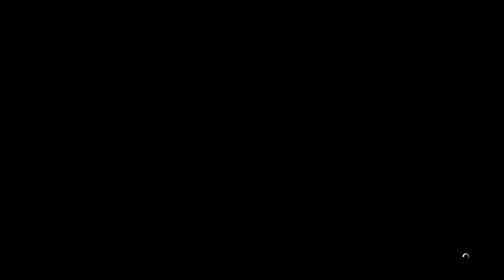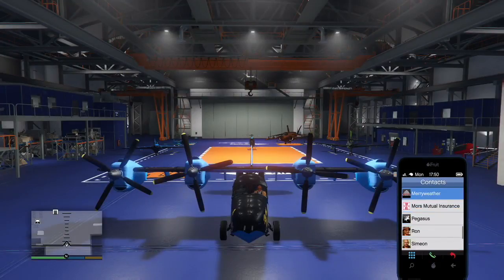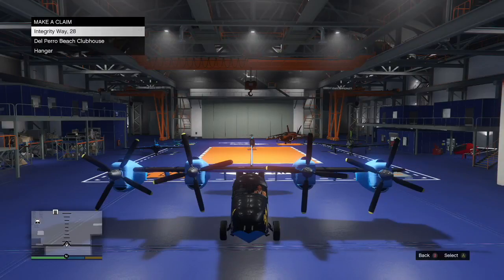Once the car is destroyed, run back into the hangar and get into the Tula. Now call up Mors Mutual — get in the plane first and don't press anything else. When Mors Mutual is open, hover over the vehicle you just destroyed — in my case the RH8 from my 10-car garage on Integrity Way. At that point, press L2 or R2 on PlayStation (left or right trigger on Xbox), then immediately press A or X to make the claim.